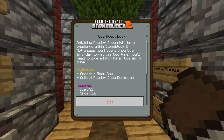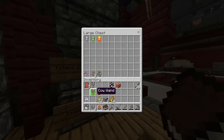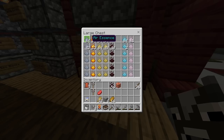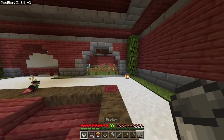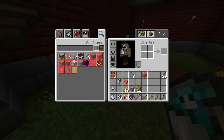Obtaining powder snow might be a challenge in Stain Block 2, not unless you have a snow cow. In order to get this cow type you'll need to give a witchwater cow an air rune. We get loads of ice and snow for this, which we can obviously use to craft some seeds eventually. So we need to make another witchwater cow and make an air rune. I've just made an air rune and I've got a witch cow over here - I got a cow from a reward so it wasn't too hard.